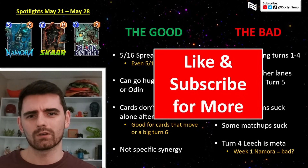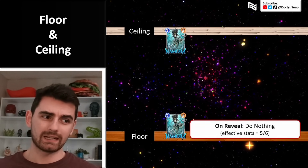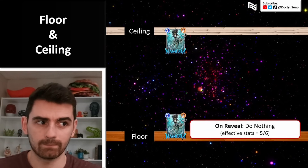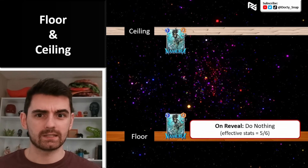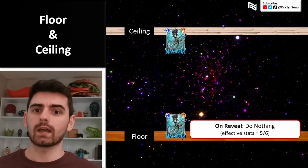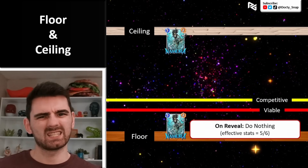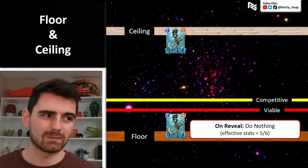Let's get into Nomura's floor and ceiling. Her floor — her reasonable worst — is when she just can't add any power, because of bad locations or your opponent adding stuff to your side of the board. Sometimes locations force you to compete early and you can't keep lanes empty, so Nomura just sits in your hand as a dead 5-6. A 5-6 is just too weak and not viable or competitive — you're better off not playing her in that case.